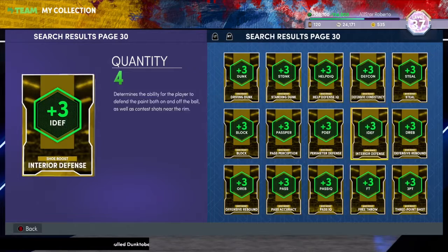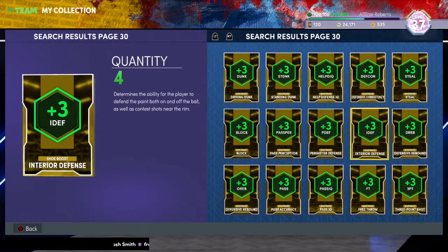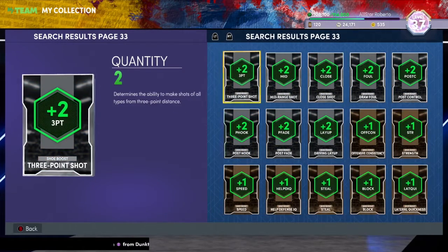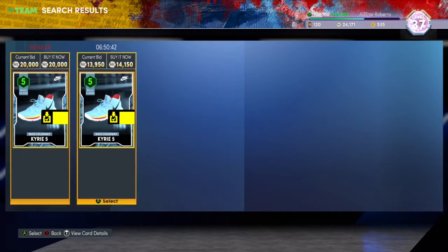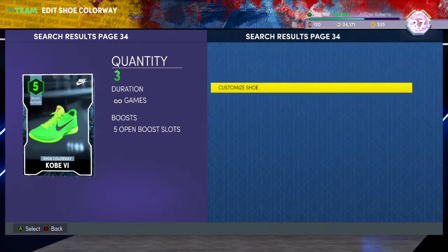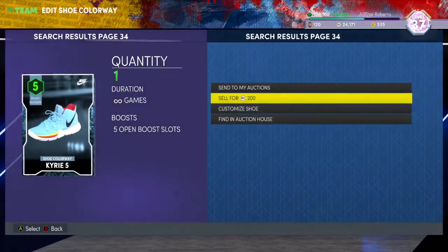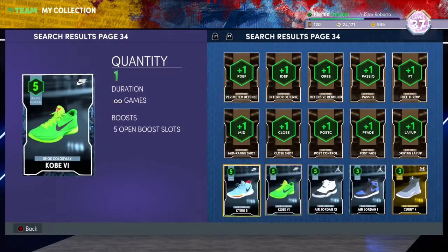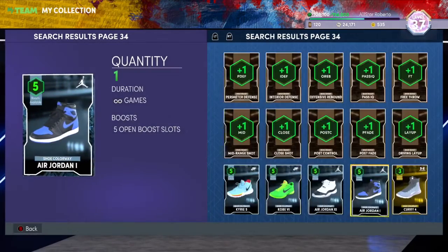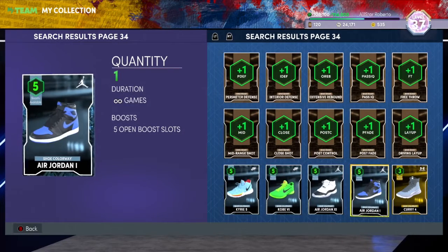The 250K qualifier is coming up, so try to sell as many shoe boosts as you can, especially if you don't plan on using them. Also, these diamond shoes go for a lot — if you don't plan on using them, definitely try to sell. Right here you can make about 5,000, these Kyries might sell for around 12,000, and I also have some Air Jordans as rewards. Selling the Kyries and Concords could make a nice little profit.